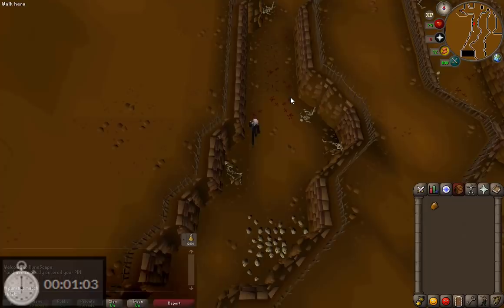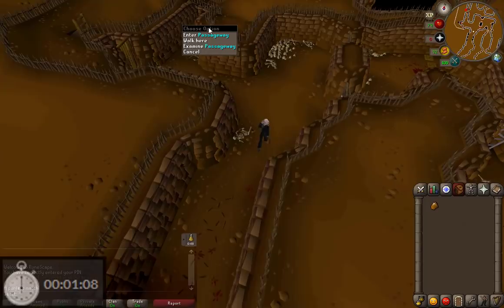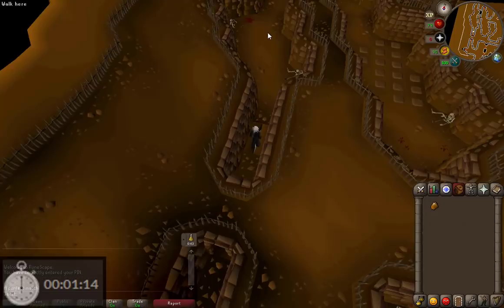Up ahead here there are four floor traps. So we're going to disarm the first one, and then there's only three more so we can just run over the rest. Head to the left up here and go in the passageway.